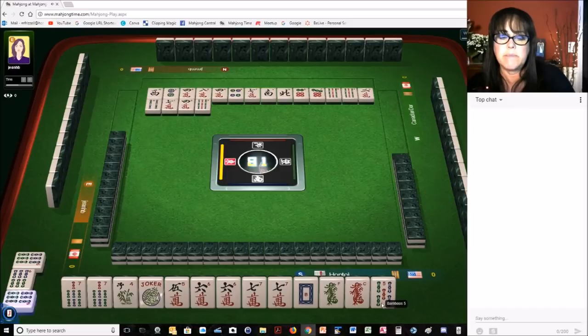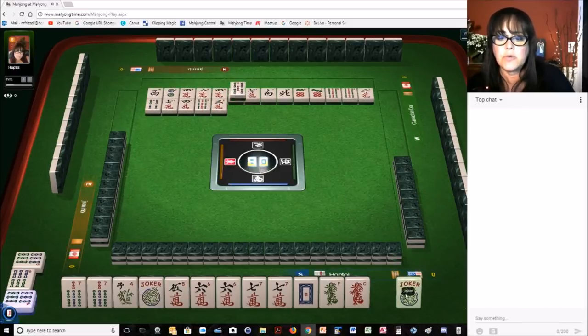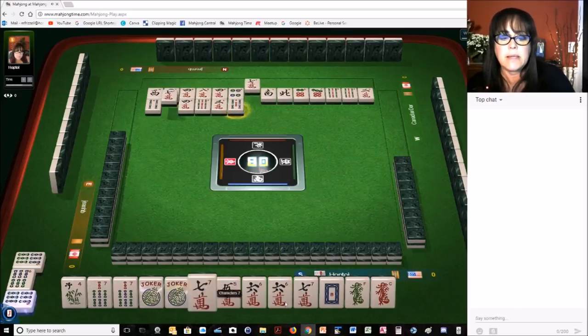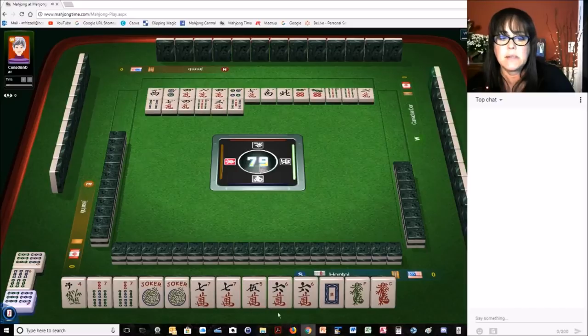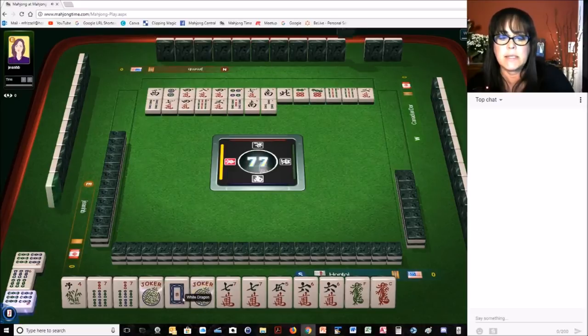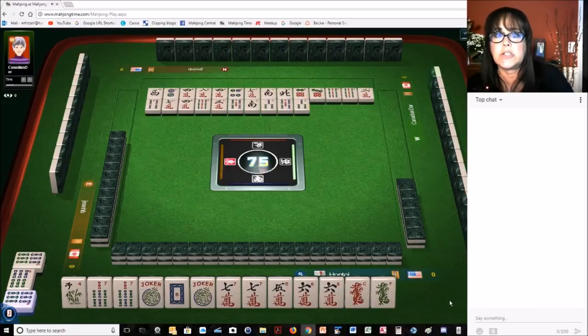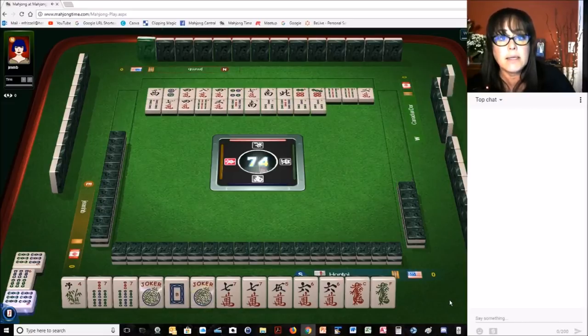Let's get rid of the five bam next. Three characters — there's a joker. Five bamboos. So we're back to maybe playing like numbers with sevens. The flower or the dragon we would need would be this white dragon here. I think we could maybe get rid of the five crack next. If we draw the five crack, we could switch to the consecutive kong hand: five, six, seven consecutive kongs.